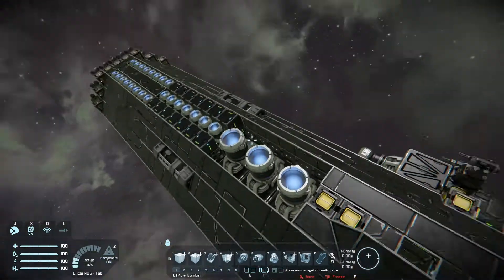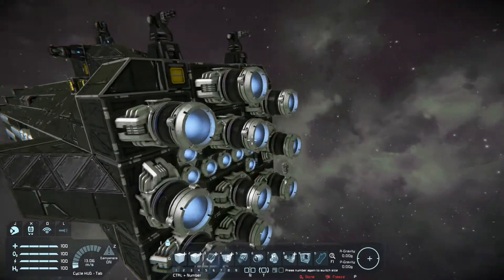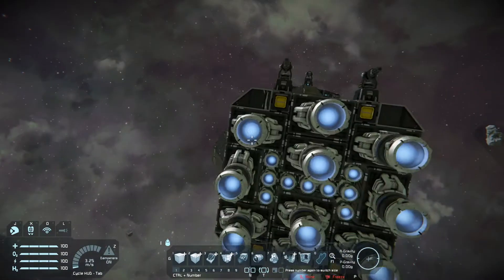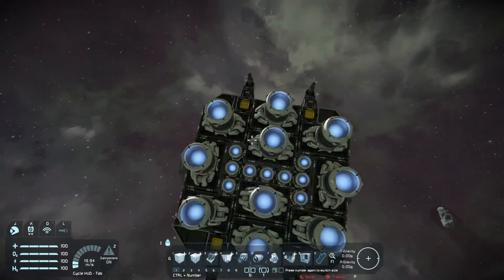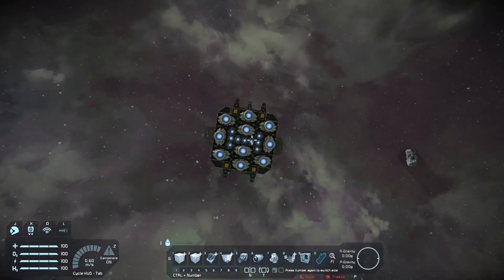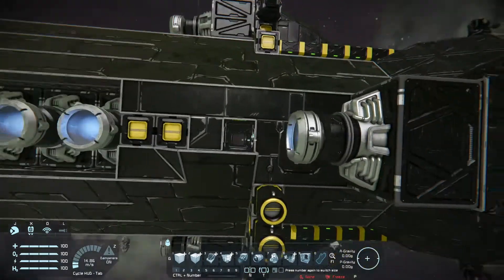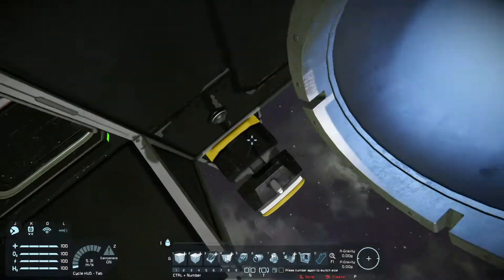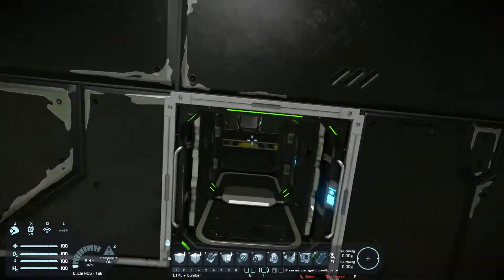Let's give a bit of an interior tour. First, look at the thruster pack — very nice and symmetrical. And you've got four turrets here to ward off any pursuers. You do have a camera, that's pretty nice. I find that is pretty useful.